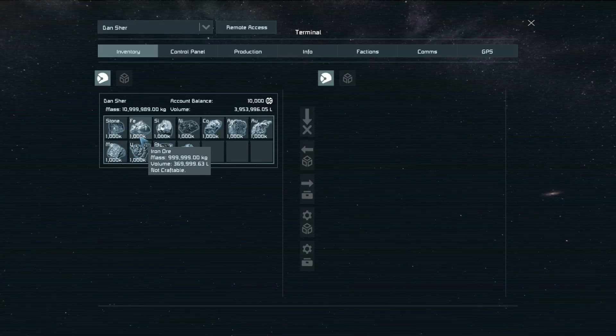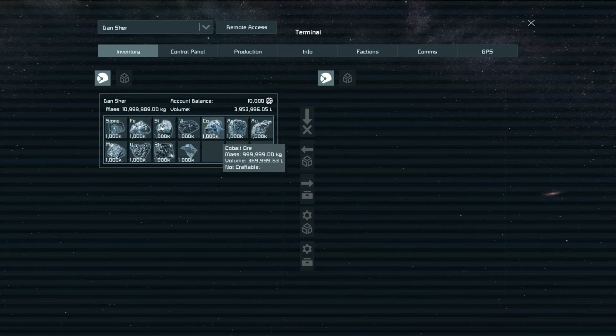Every raw resource except ice: stone, iron, silicon, nickel, cobalt, silver, gold, magnesium, uranium, platinum, and scrap metal.